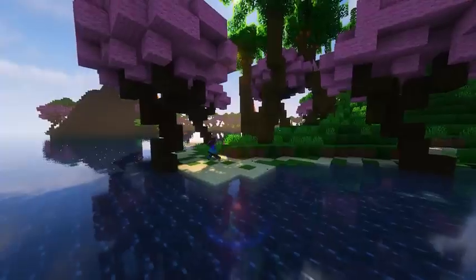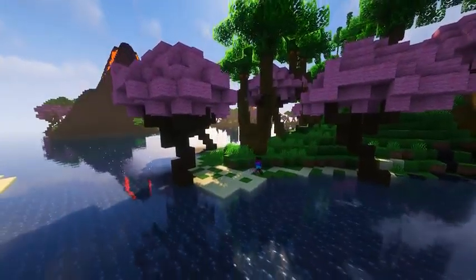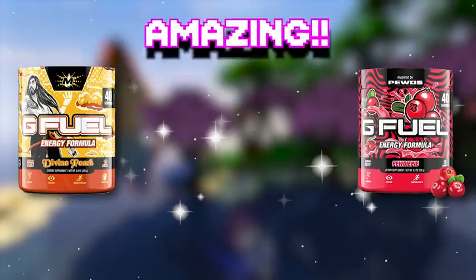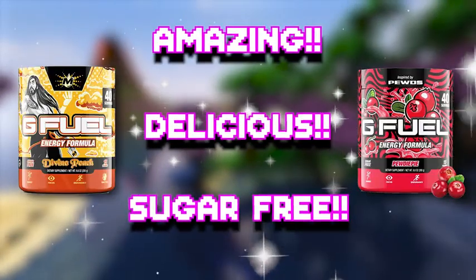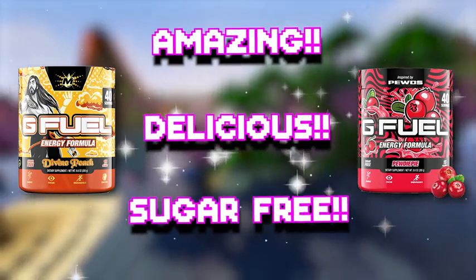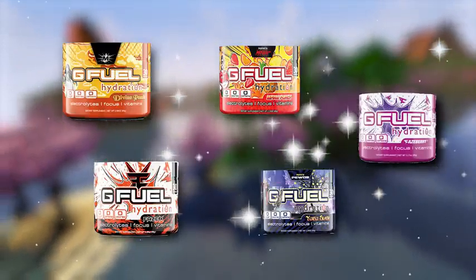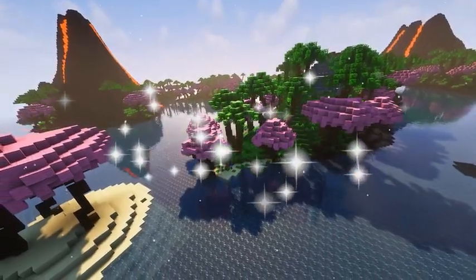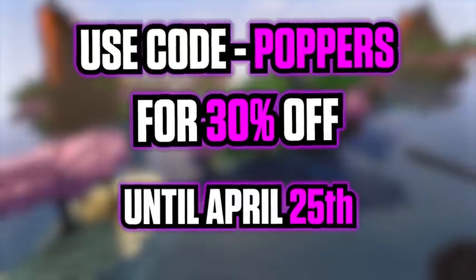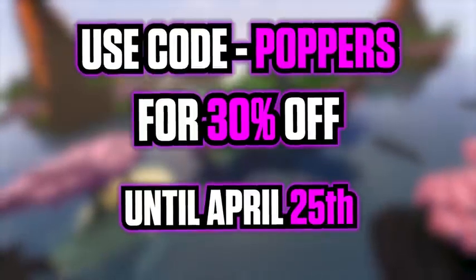If I was stranded on a desolate island and could only bring one thing to help me rebuild civilization, there's no question — I'd choose G Fuel. G Fuel is an amazing, delicious, sugar-free way to get your energy in a healthier way compared to other very sugary drinks. There's also a complete range of caffeine-free and sugar-free tubs. Check out the link in the top right or the description below, and use code POPPERS at checkout to get 30% off — this week only, until the 25th.